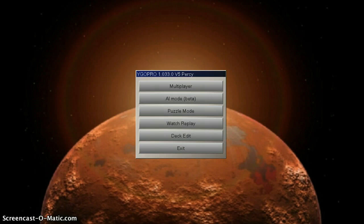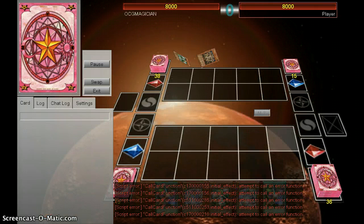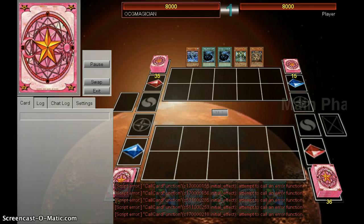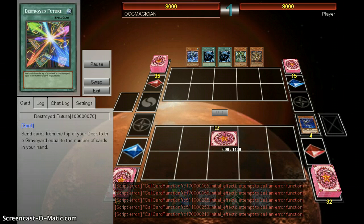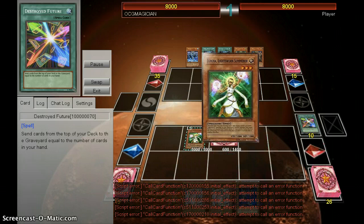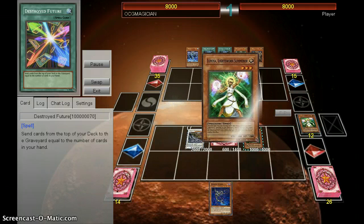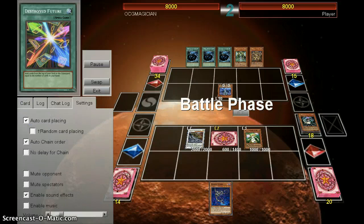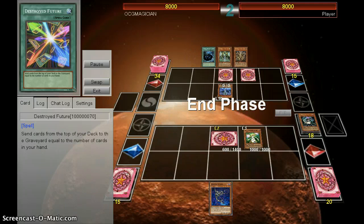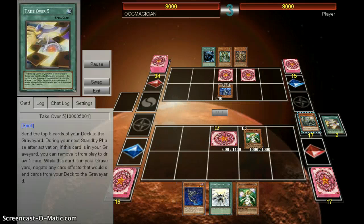I'll do a little commentary on the replays. So here's Destroyed Future — you can read it right there. It mills, and the Lightsworn cards go to the graveyard to mill. And that's Takeover Five — yeah, that's the card that Jaden used.